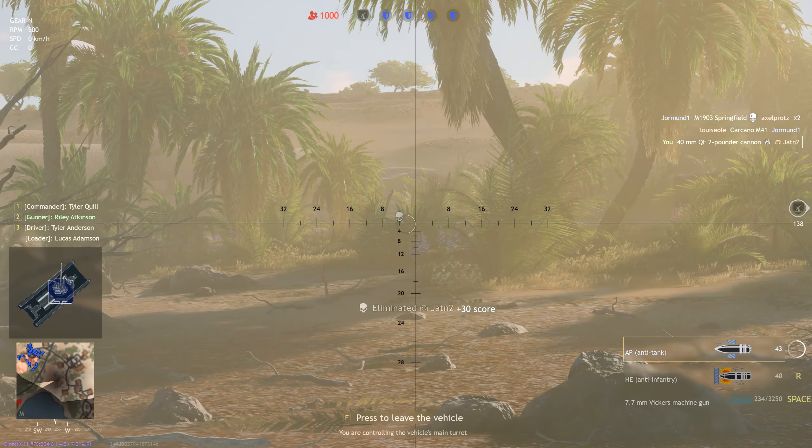You can pick this squad up for the relatively low price of 1250 gold coins, the equivalent of about 15 to 20 dollars or euros. The tank itself is known as a cruiser tank. Now you may be wondering what exactly is a cruiser tank? Well, it's pretty well known that the British weren't very good in terms of tank design.